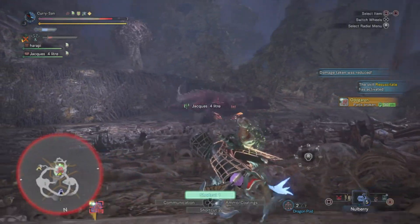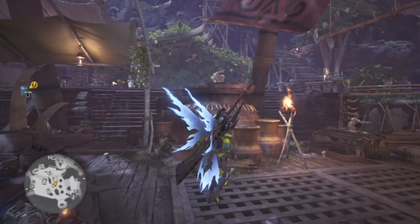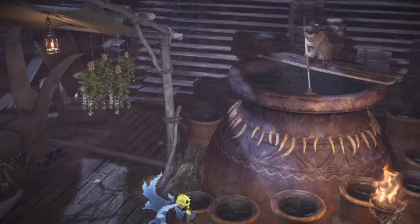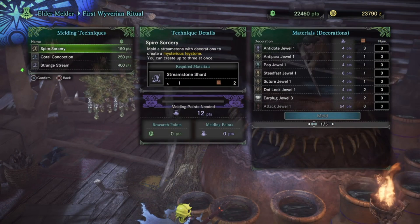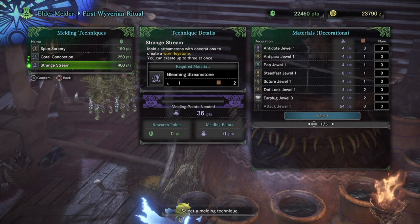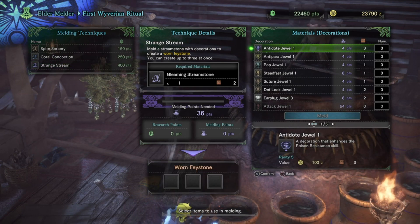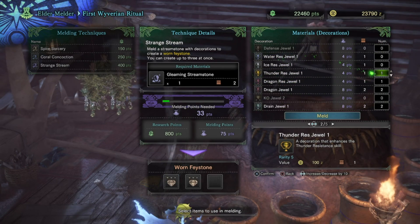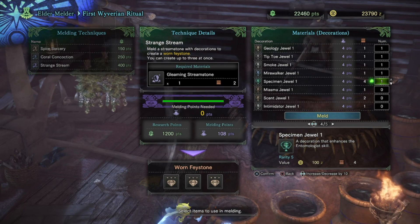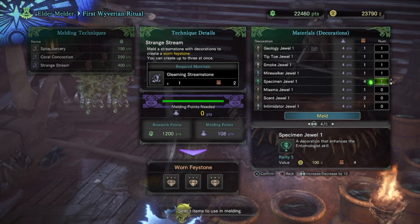Today we'll be looking at how to get the melding material gleaming stream stones. What this does is take decorations of your choice and fuse them to make different ones. If you go to the melding lady and go down to 'Feyver in Ritual,' you'll see 'Strange Stream,' which lets you take old decorations you don't want and fuse them — up to three at once. The rarity of these decorations goes from six to eight.